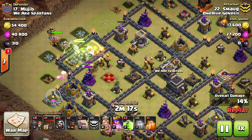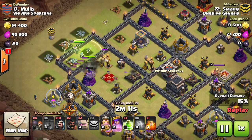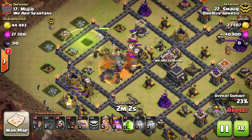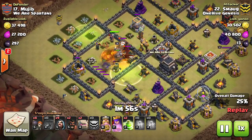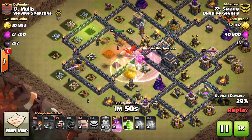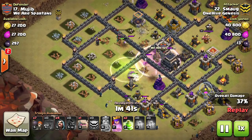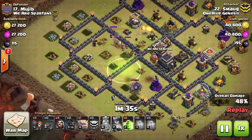Basically what you do is come in on these dead zone bases. This one has a gap in the middle where nothing can target - no point defenses, no splash damage, just a mortar, air sweeper, the Town Hall, and a few non-defensive buildings. You want to work your way around the base in a circle. Smog comes through with the first few golems, the Queen, and the jump spells. The King gets targeted quickly and goes down early; the Queen pops her ability.